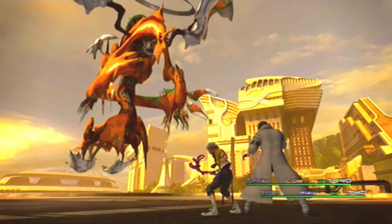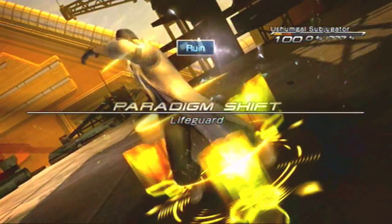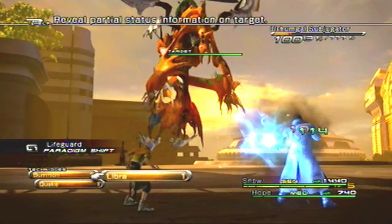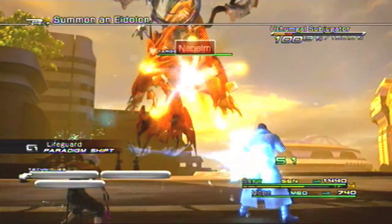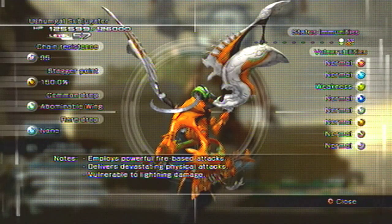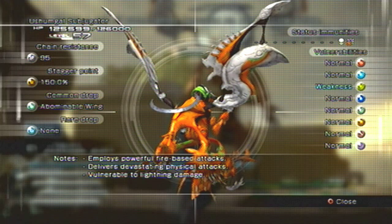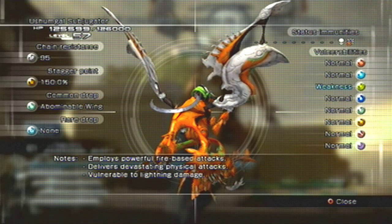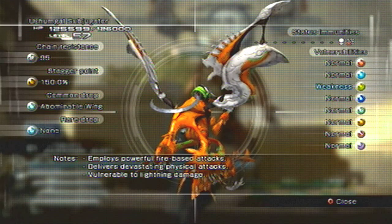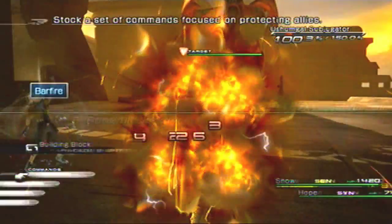First thing we're going to do is switch to the life card, get some provoking, and use Libra to see what this boss has got. We'll use a second Libra to double-check everything. Stagger is at 150, with common drops, status immunities, and weaknesses to lightning. It employs powerful fire-based attacks and devastating physical attacks - so fire and physical, but vulnerable to lightning. It has 126,000 HP, so we're going to be doing this for a long time.